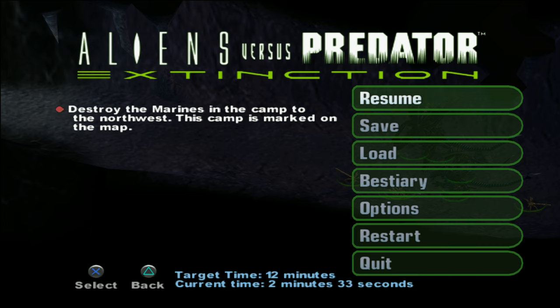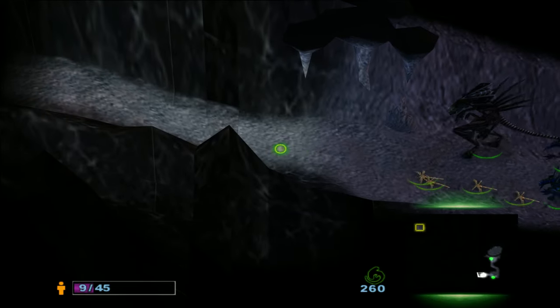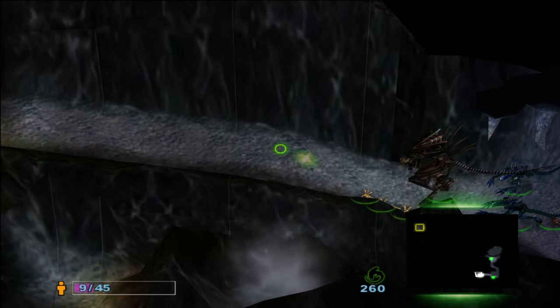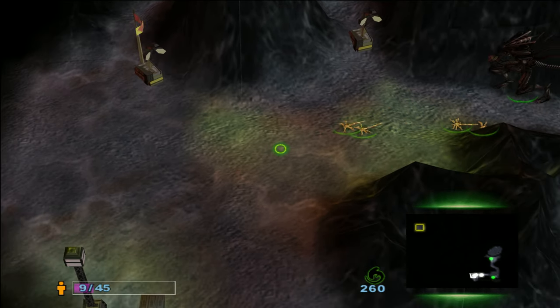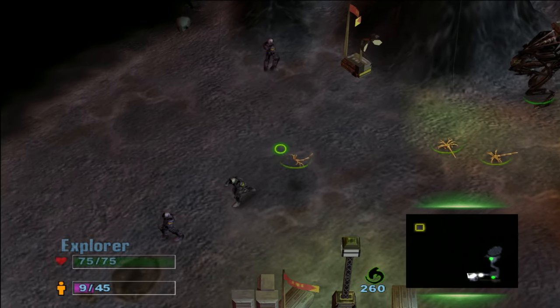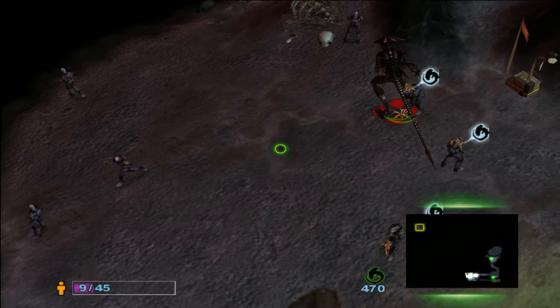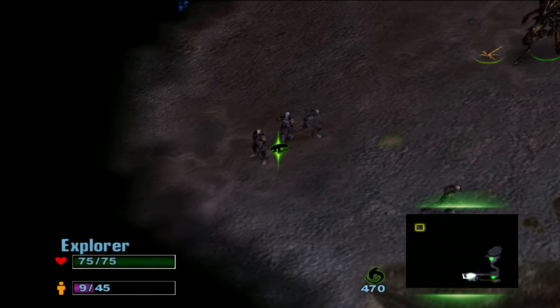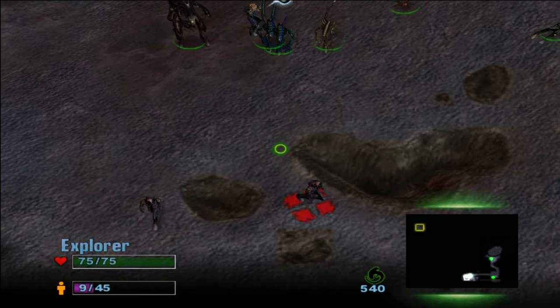The mission objective is to destroy the marines in the camp to the northwest — the camp is marked on the map. 12 minutes — that's pretty hard to accomplish. I need to make a big hive fast, and make a lot of warriors.